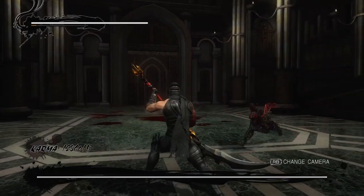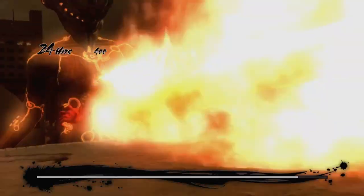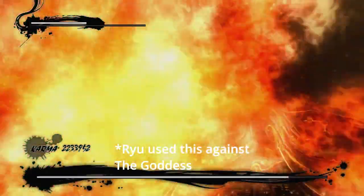Here are some of the most notable abilities that Ryu has in his arsenal. The True Inferno, which is introduced in Ninja Gaiden 3 to get leverage on the goddess. And he also uses this in his fight against Yaiba in Ninja Gaiden Yaiba.